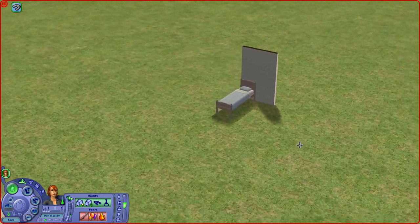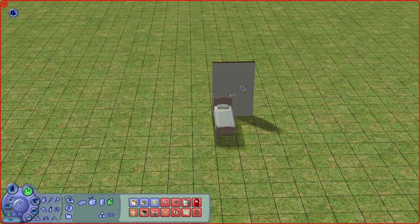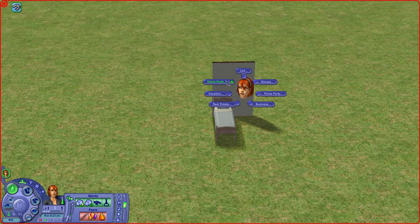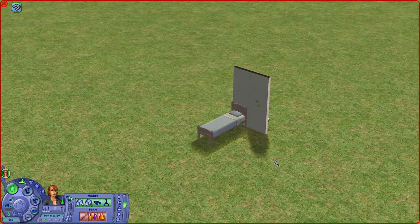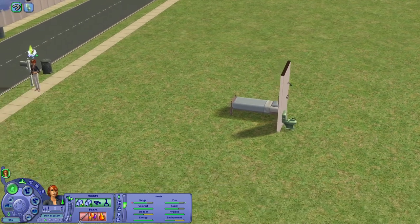The last thing I recommend getting is a phone. It's going to be kind of annoying because it'll ring at all hours, but you can silence it — make sure you silence it at night. You are going to need a phone. There are no cell phones in this game like in Sims 4. You have to buy a landline, and they're kind of expensive. You need it to make relationships, go anywhere, and do pretty much anything.